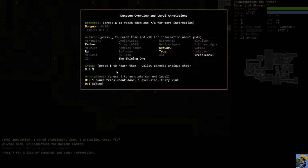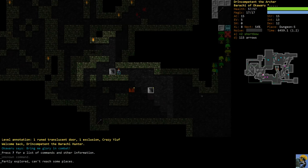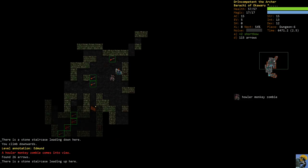To make this work I need to use a different staircase. If I go down this staircase Edmund will be waiting in melee range and he'll get some free hits with his mace - that's not what we need. So we need a different staircase to go down to Dungeon 6. The yellow asterisk at the upper right corner of the staircase indicates I haven't used it. I can see all my fired arrows down there, and there's a howler monkey zombie.